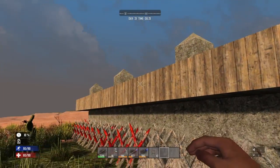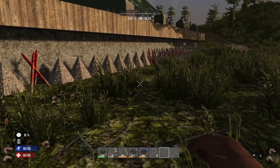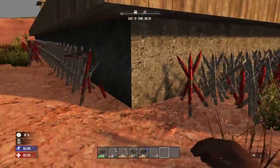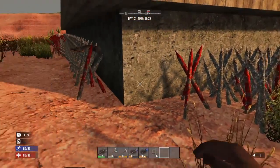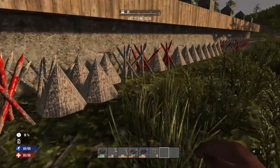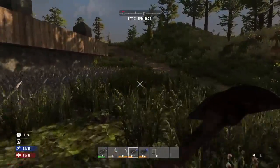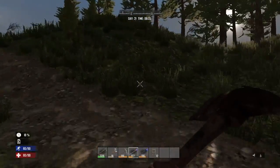When the horde comes, I can kind of run them around the perimeter and let the spikes take them out. Although we're hurting on this side a little bit — there's not much I can do about that. I'm gonna go get some wood, make some more spikes, and once I get this done I'll be back.